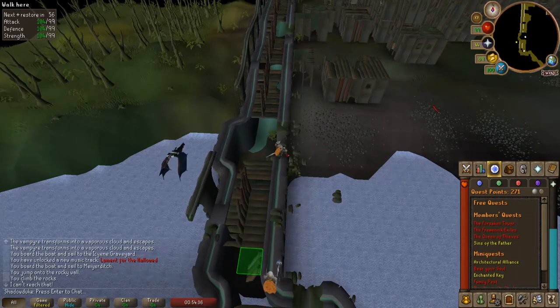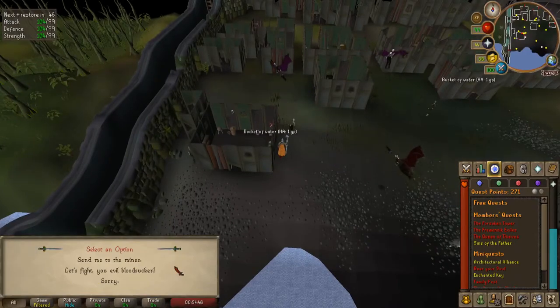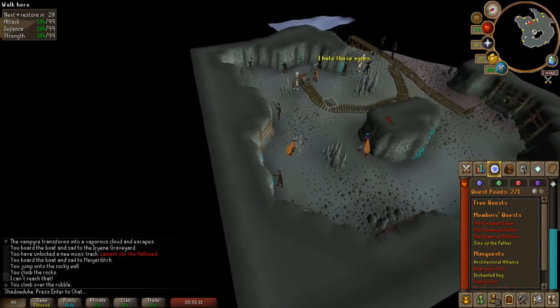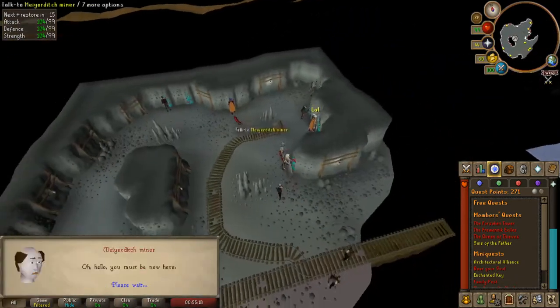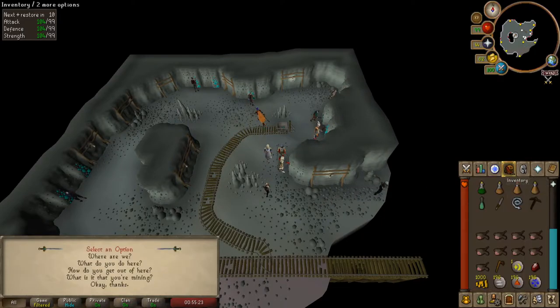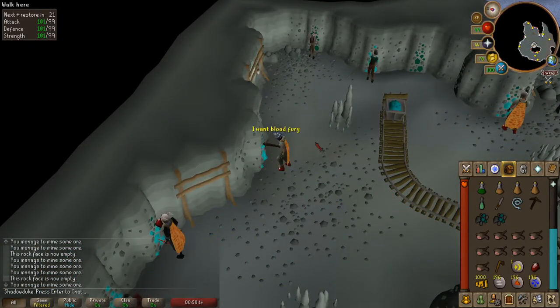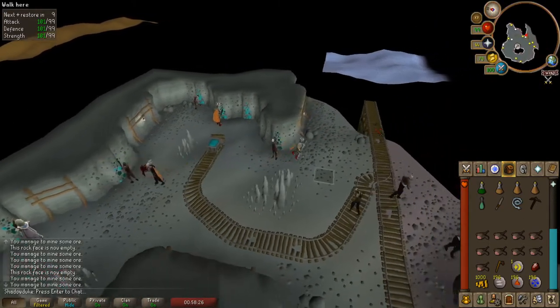When you reach Meiyerditch, speak to one of the vampires and ask to be sent to the mines using option 1. Now that you're in the mine, mine 15 ore and put it in the cart. If you forgot your pickaxe, just talk to one of the miners and he'll give you a bronze one. Once you've mined 15 ore and put it in the cart, speak to one of the vampires in the mine and he'll send you out.